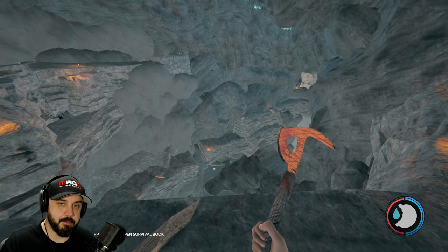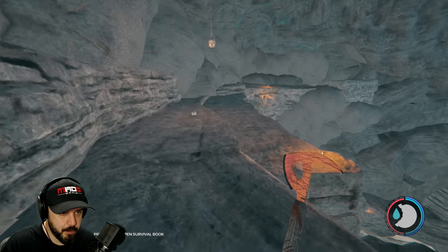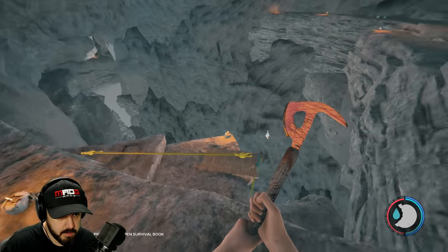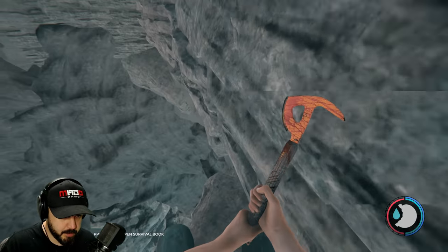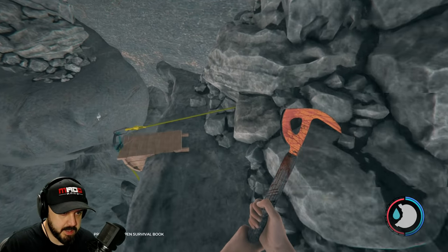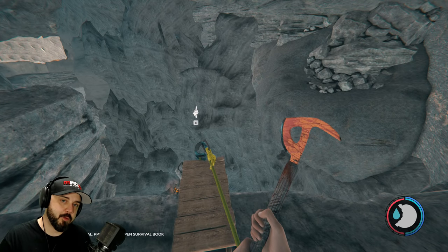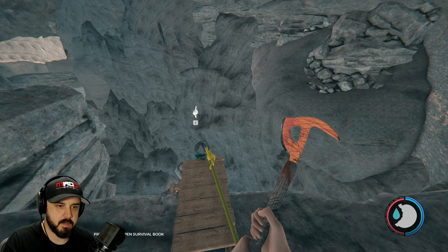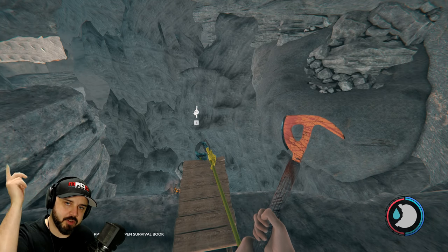Here we have a massive hole. We want to go around the rim of the hole and look for a rope, which is right here. You can either climb down or jump down — I'm going to go ahead and jump down. You're going to need the climbing axe for this as well. Forgot to mention that. If you haven't already seen that tutorial, I'll leave the video in the description and somewhere up here.